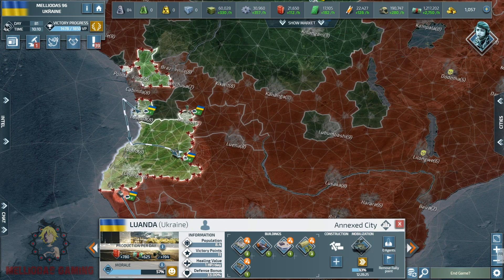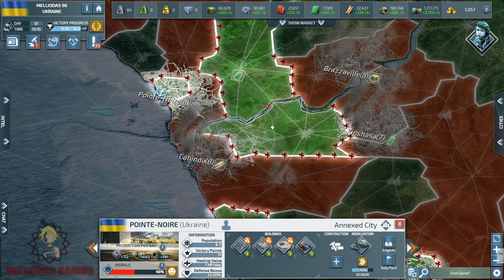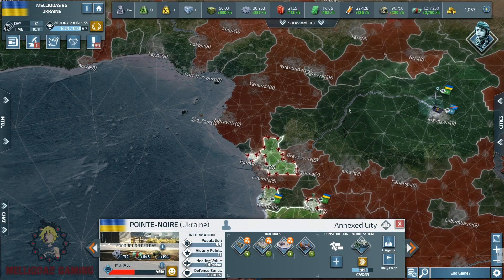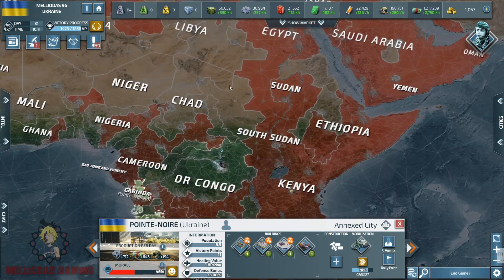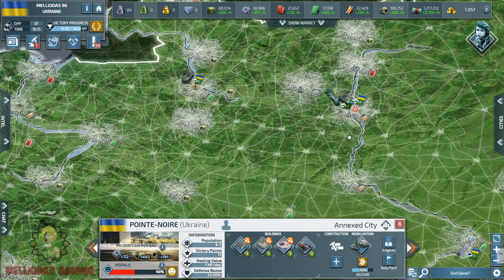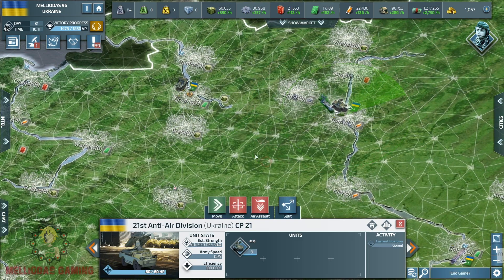I'm going to prepare an army from the western flank of Mozambique, and my spearhead will begin from this area. Look at the insurgencies here — the rogue state is going to take over my annexed city of Point Noir, but it's only three hours for my national guard to be ready there. I hope the rogue state does not jump on my city before the national guard is deployed.